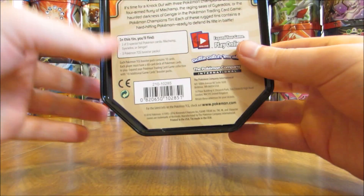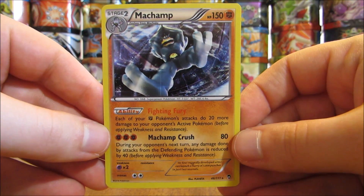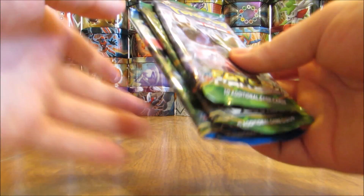I was actually surprised to find this at Walgreens — did a lot of hunting and did not find it, then went to one to get some water one day and there it was. Here is a close-up of the special Machamp holo from the Furious Fist set, which has a special holofoil pattern to it, and then the three booster packs on the inside.